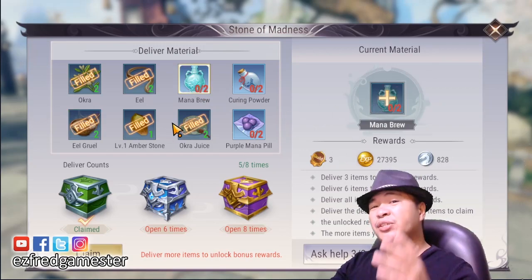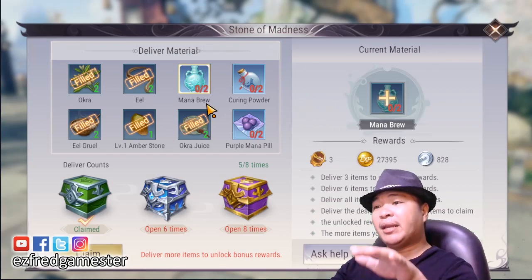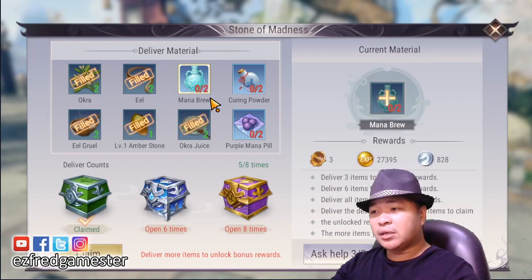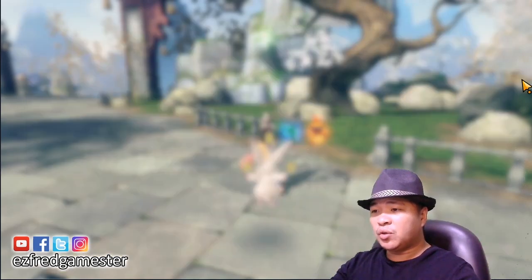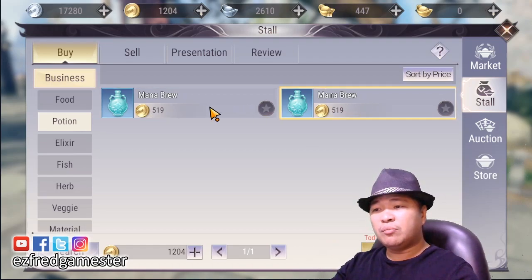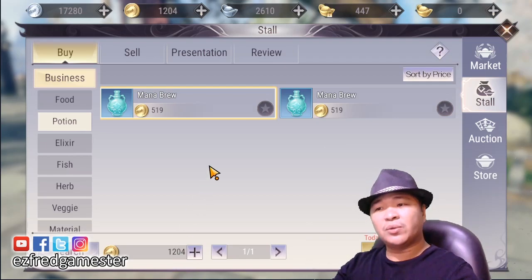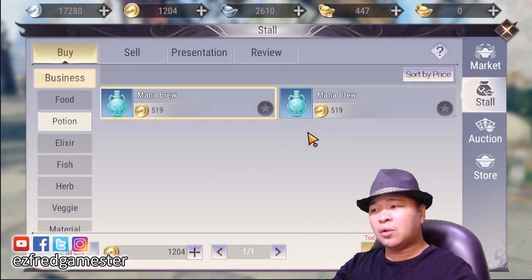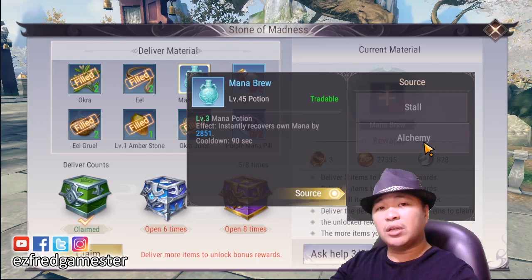So what you need to do is go to Mana Brew. I'm not yet finished with it because I just can't buy it from the stall — but this is very in demand as you can see, it's part of the quest. You click on this and then you can get it either from the stall or through alchemy. In the stall it already costs 519 gold coins, and there are only two people selling this item because it's really in demand. I need two of them, and I only have like 1,200 gold coins — so if I buy them I'll be out of gold coins. So instead, we're going to go for alchemy.